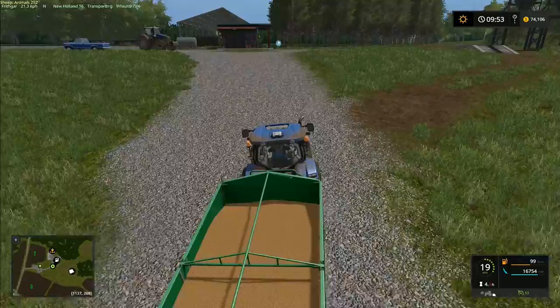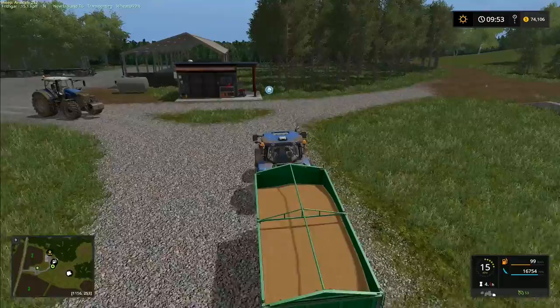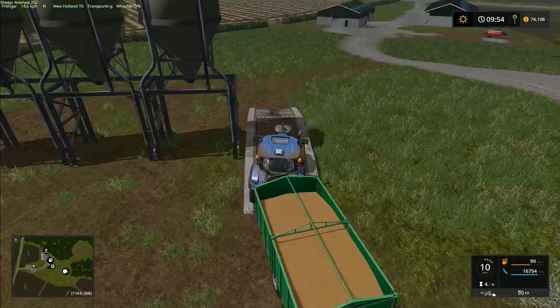I have returned the Krone Merge Max - that wonderful machine that throws the grass out either side so we can make double rows. That one performed really well, and this week we are going to start doing our silage. It's all there laid out on the ground ready to pick up.